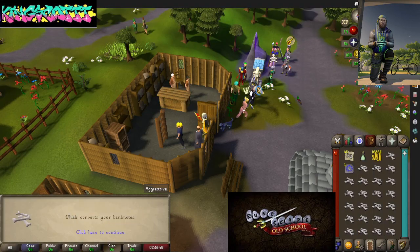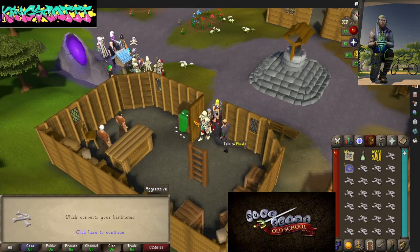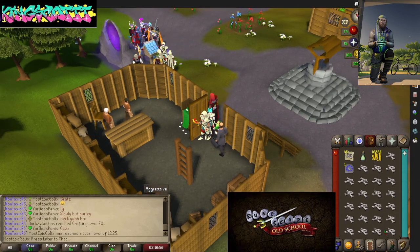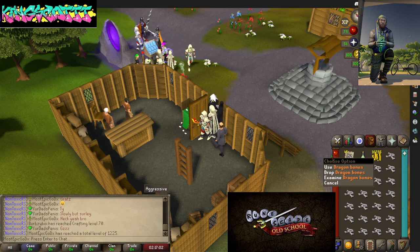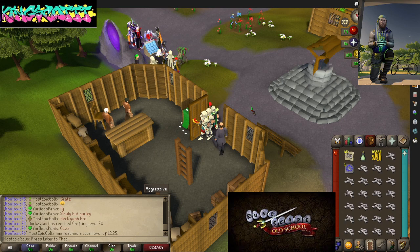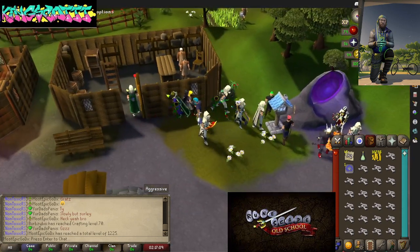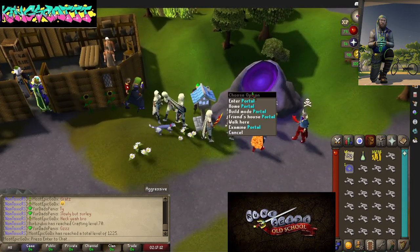Hey, what's going on guys? I'm going to be showing you a good method today on how to get your prayer up. I'm sure a lot of people know since a lot of people are doing it. I just converted my bank notes over to a full inventory of bones. I spent about 300 grand on about 90 of them, but that's bird shit — I can make that back anytime. I'm really just focused right now on getting my level up, and I'm going to show you guys what I've been doing.